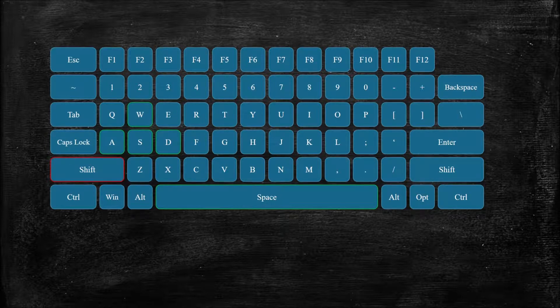Now, rest your pinky on the left shift key. Holding this key will make your character crouch. Unlike most games, this doesn't make you shorter, so it won't get you under obstacles. Instead, it makes you move slower, and makes your nameplate harder to see for other players, and most importantly, it prevents you from falling off of blocks.